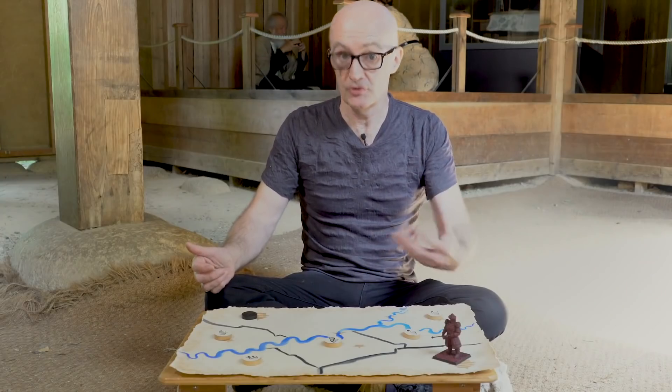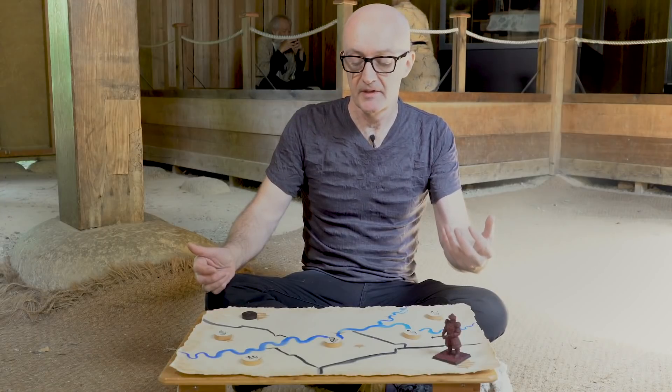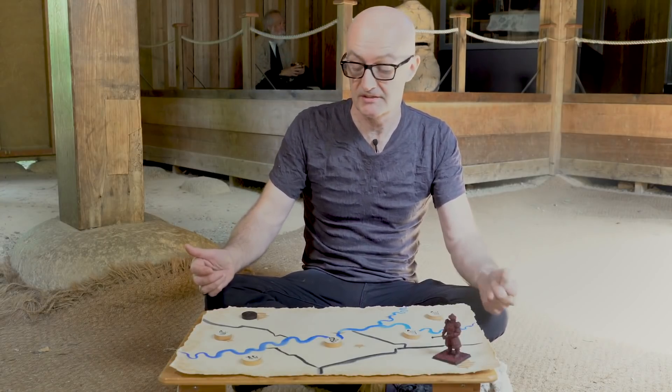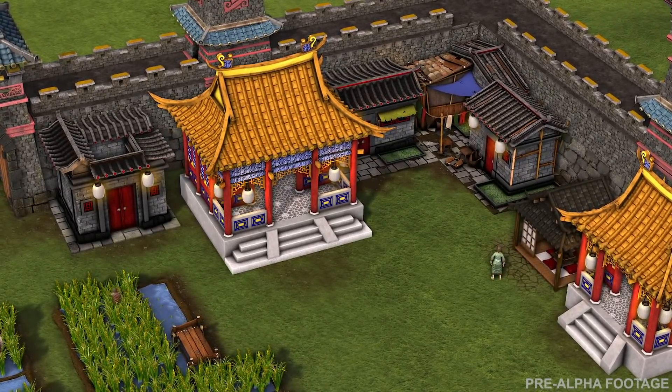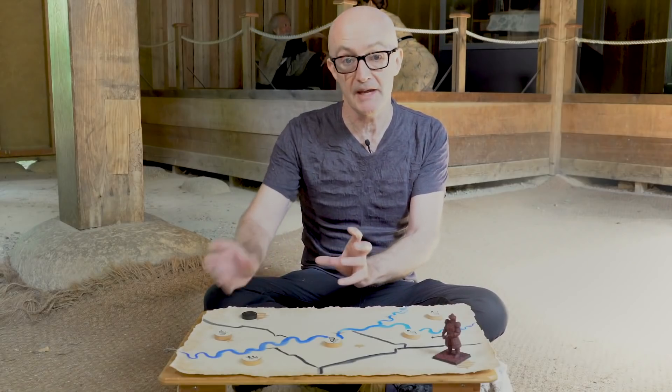You upgrade your Warlords to give them stronger benefits by using a new resource in the game called Diplomacy Points. You get Diplomacy Points on the main map by building government buildings, emissaries and things like this. You choose the Warlords you want to upgrade or give a new command to, and that slowly turns the tide of the battle in your favour.